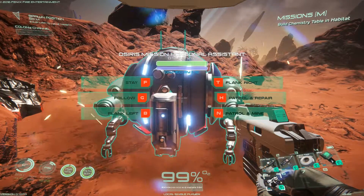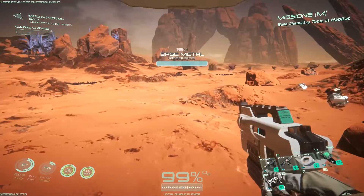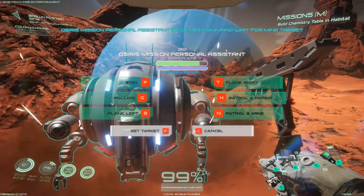Once you decide where you're going to send your droid, place the waypoint and press F. Your droid will now start mining and returning the resources to your depository.